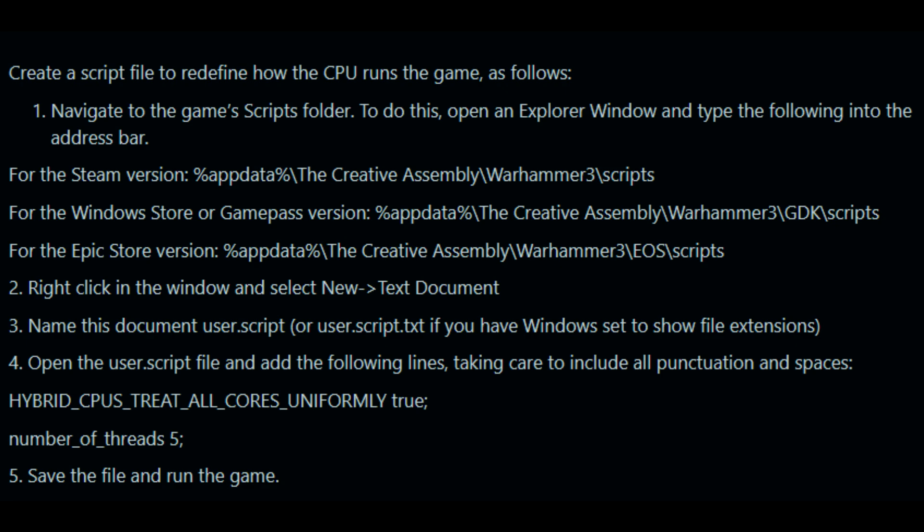The fix is really simple. All you have to do is navigate over to the script's file location, and depending on which version of the game you have — the Steam version, Windows Store, or Epic Games — that location will differ, but once you're there, you just create a text document called user.script, and in this document you put these two lines in it. The line where it says number of threads will depend on your system. I tried a bunch of different values and found for my 13900K, eight threads gave me the best result, but even just the default value of five tremendously helped improve the stuttering.